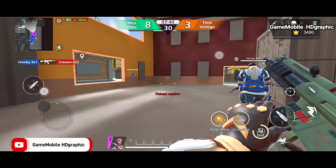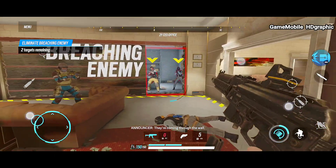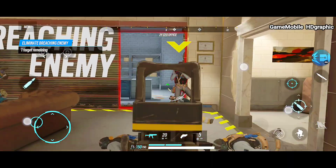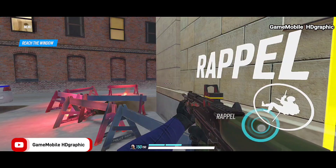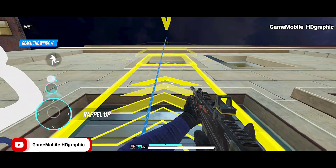Rainbow Six Mobile is a new FPS game for Android and iOS with a new gameplay experience we have never seen before. You will play as either the attacker or defender, and the main goal is to secure the objective or take the enemy's objective. You can do a rappel and climb up on walls to look at enemy positions.